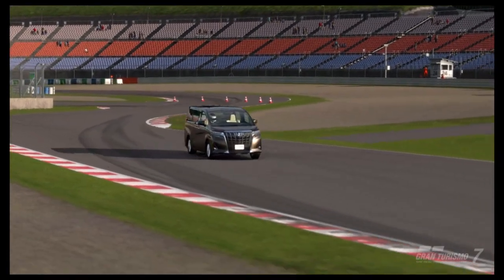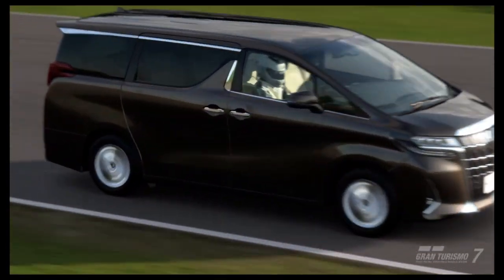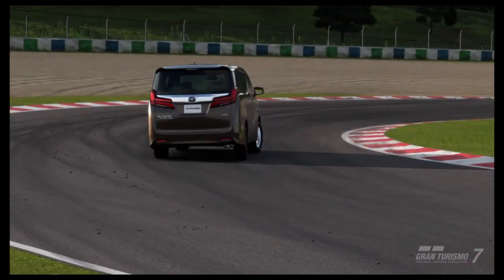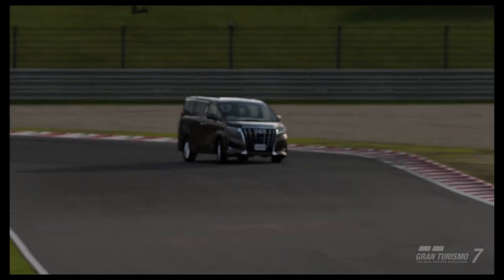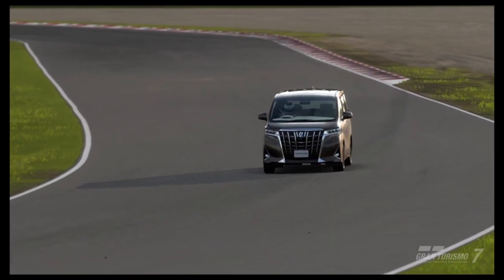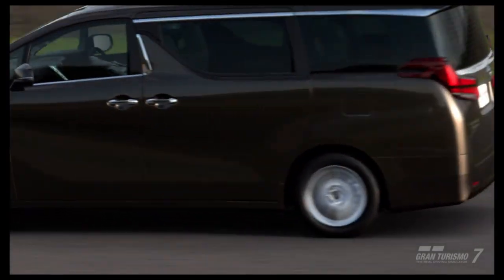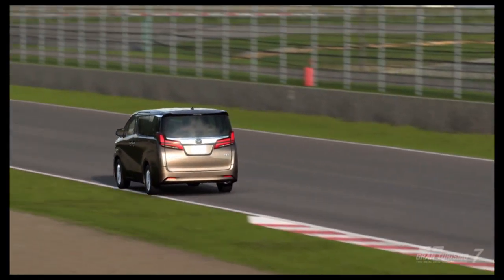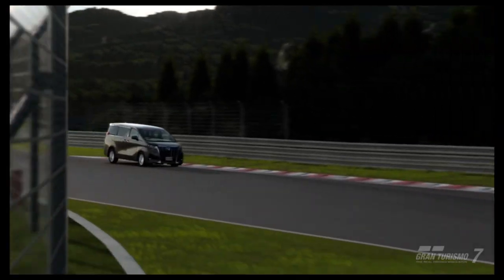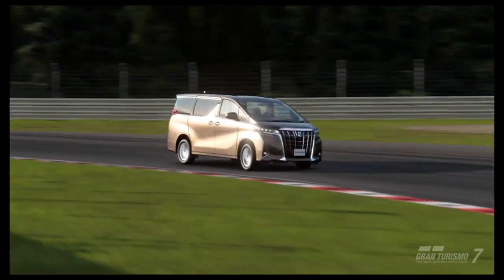The Toyota Alphard Executive Lounge was definitely the weirdest addition to Gran Turismo 7's last update, or any update for that matter. With just under 300hp being sent to all four wheels, it's perhaps not as slow as you'd think in its standard guise. In the corners it definitely does feel that 2.2 tonne kerb weight, although in a way that makes it more fun, because you're constantly having to manage the weight at all times, from the front and the rear.